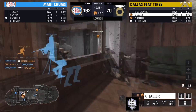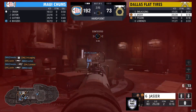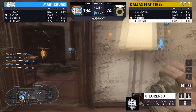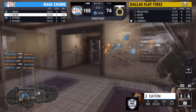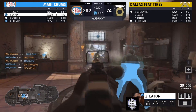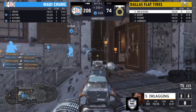Jassier is able to get one more kill, but there are still quite a few players around. Eaton with one, trying to get another — can't quite get that one. Lorenzo honestly looks like he's blowing himself up with a grenade. Bodies are flying everywhere left and right. In the end, it looks like Maui Chums are getting a little bit of a spawn trap on this side.